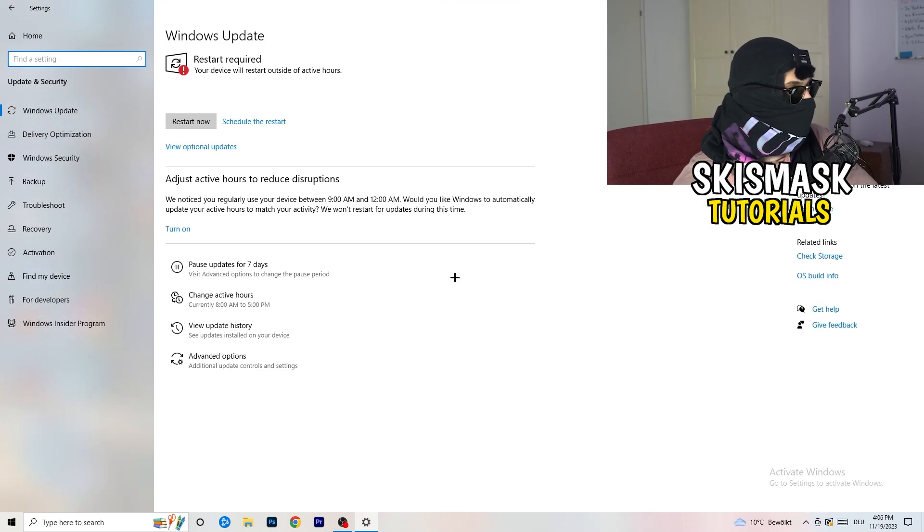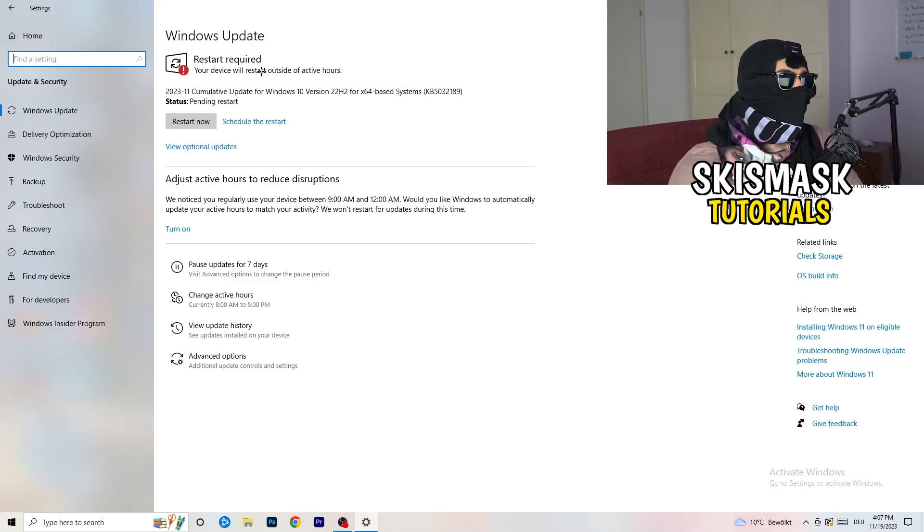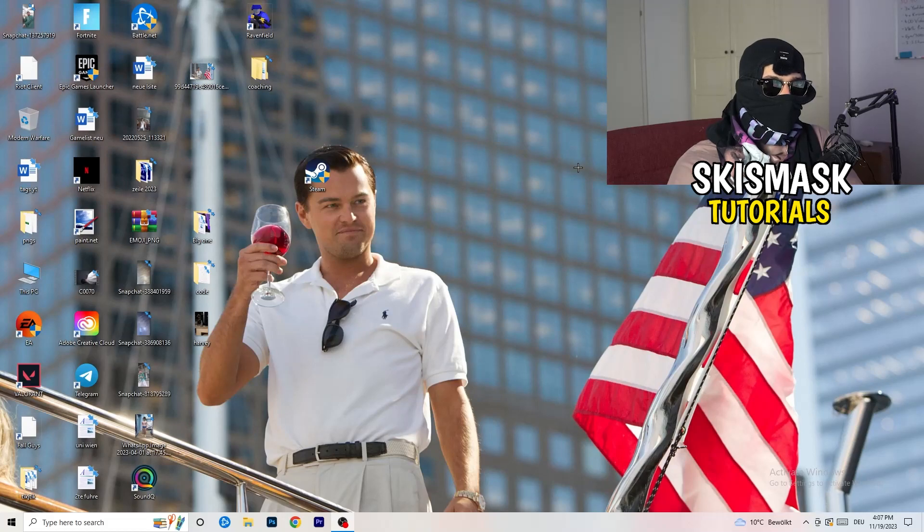It may sound basic, but trust me — updating every single driver on your PC, especially Windows, will help you a ton with any issues you're having. Update every driver you can, starting with Windows. As you can see, I need to restart my PC for a pending update. After that, do the same for your graphics card driver. For me it's NVIDIA GeForce — go to NVIDIA GeForce Experience or your GPU driver software and download the latest version, since some games need the right driver version to run best.